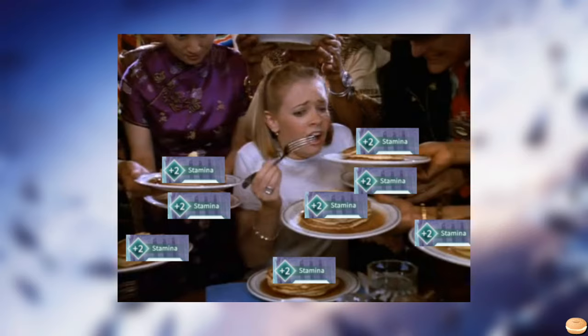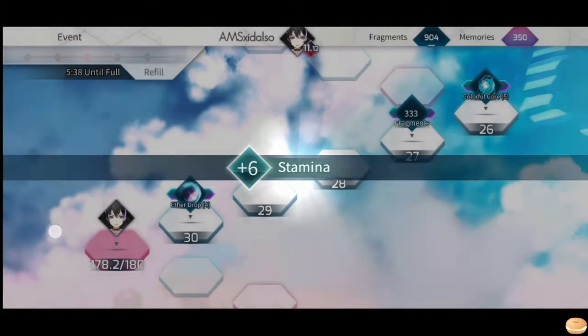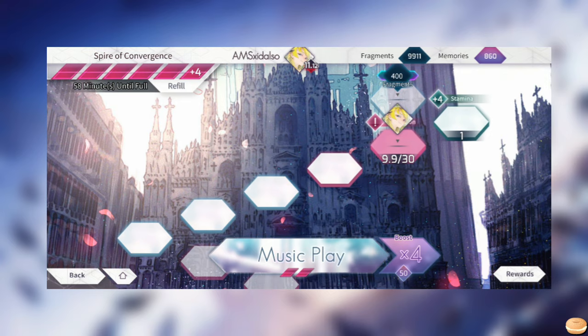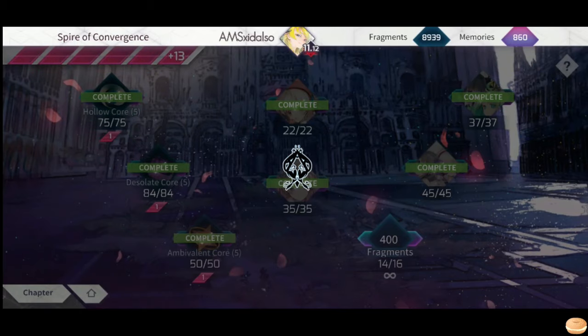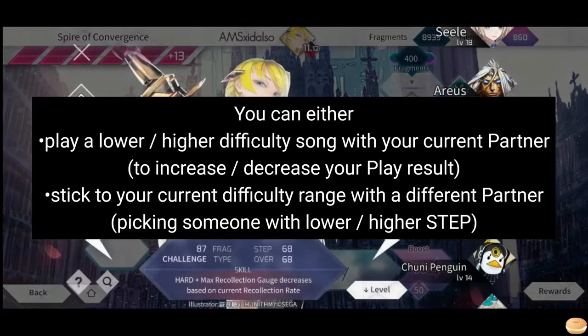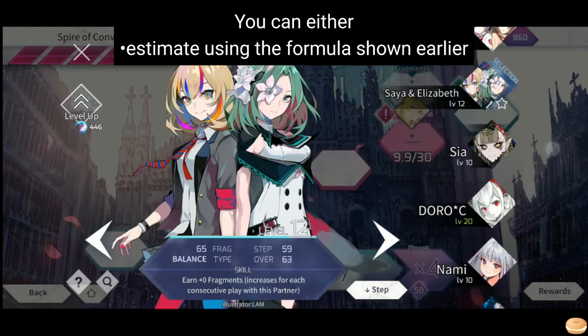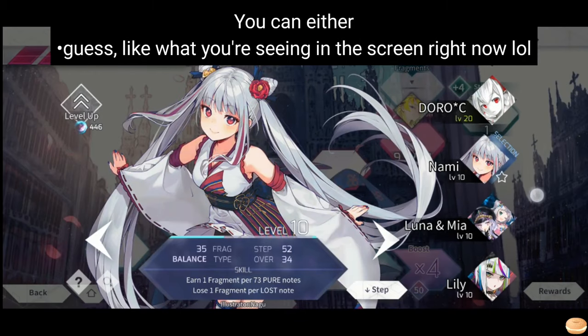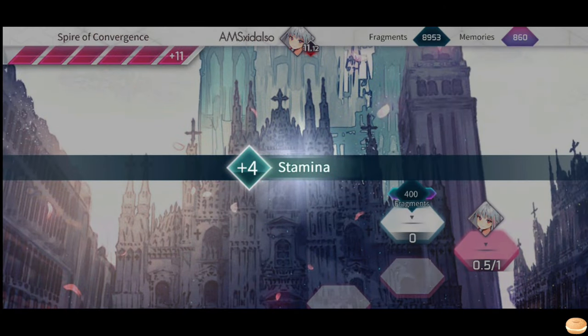But how do you land on the stamina tile? If the stamina tile is at a high step count, then just play any song with any partner and you will surely land. But if the stamina tile is at a low step count, upon reaching a few steps away from the stamina tile, you can go two ways on your next play: either play a lower or higher level song with your current partner, or stick to your current difficulty range using a different partner. You can either try to calculate in advance with the formula shown earlier, or just try your luck and hope you won't overshoot. These methods are also applicable for getting out of restriction, random, and fixed speed tiles if you wish to do so.